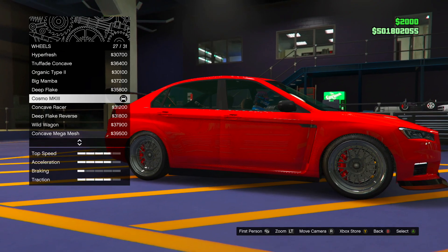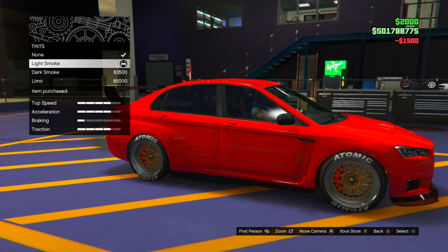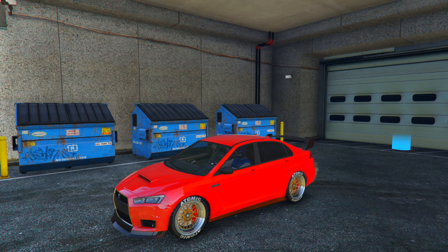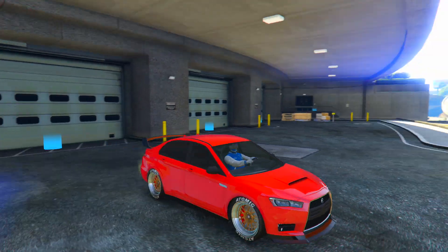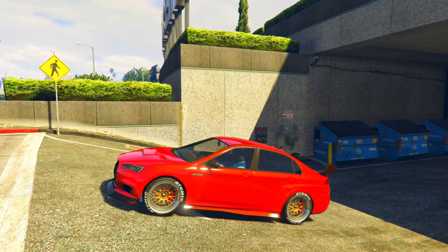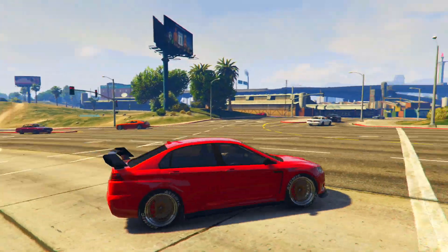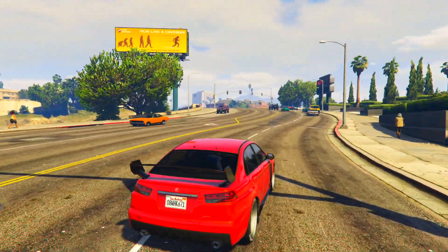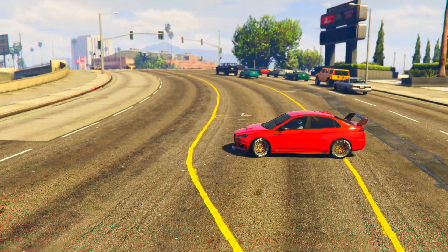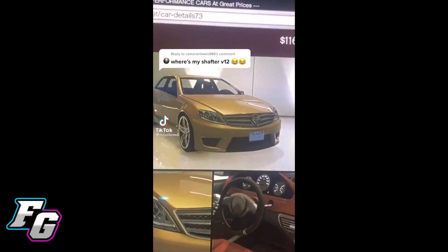I think the rim color is what made the car look really interesting. I've never seen anybody put gold on the rim color, but I actually like how it looked on this car. Here we go — I'm taking it outside and here's the build that he showed us how to make. I probably spent maybe $150,000 total with the car and upgrades, so it's a very cheap build and it looks very clean. Let me know what you guys think about this car down below in the comments.